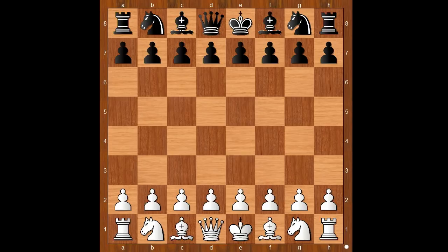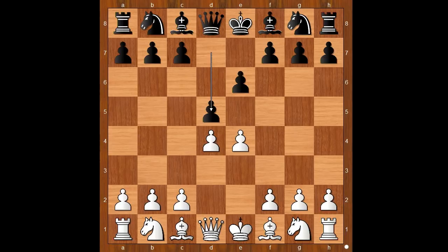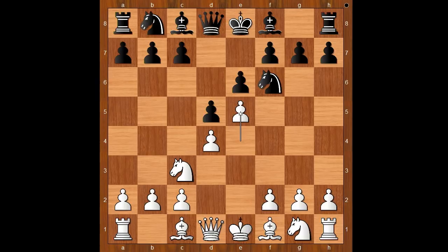Peter Svidler had the white pieces and he started with e4. George Meier played e6. d4, d5 — the French Defense. Knight to c3, knight to f6, e5 attacking the knight — the classical French.